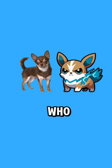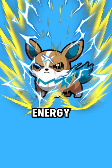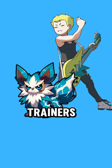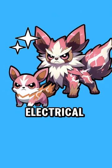This Pokémon would be constantly shaking, not because it's a chihuahua who you know does that, but because its body is full of electrical energy. At level 26, Watwa evolves into Chihuahua. These Pokémon are the preferred partners of rock and roll trainers due to their attitude and their ability to power electrical instruments.